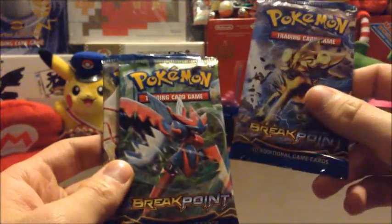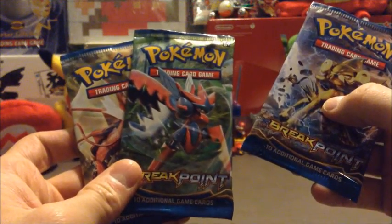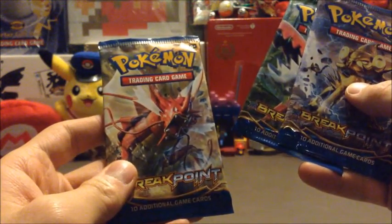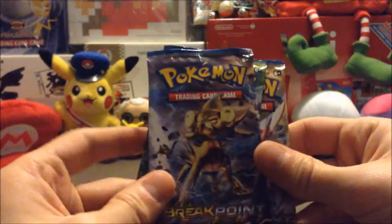Let's get to the boosters. There's one of Luxray, one of — I'm sorry, not Glade — Scizor, looks like Mega Scizor, and the shiny red Gyarados. I'll go with of course in this order.